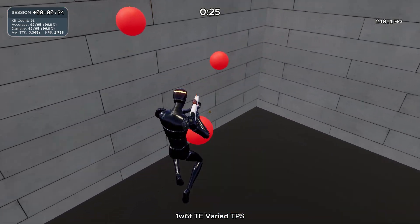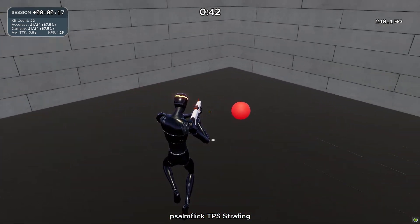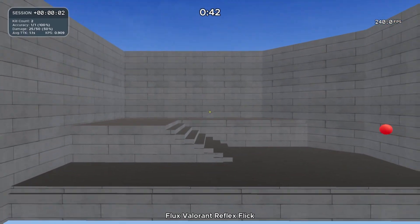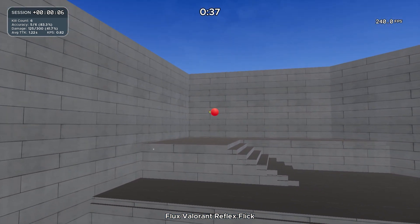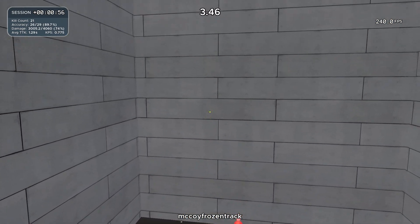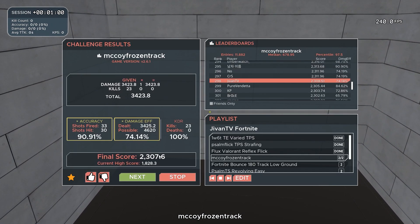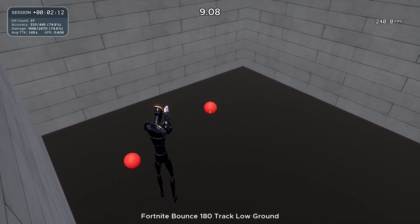I'm just working on staying precise with my aim and speeding it up daily. After that I hop into a course where the targets are strafing, which rewards accuracy and how many targets you can hit. Then I hop into courses mainly for getting your shotgun aim down and your flick shots — I start with the easiest and work up to the harder ones. The next one is really good for practicing headshot aim, helping me aim for the head instead of the body.